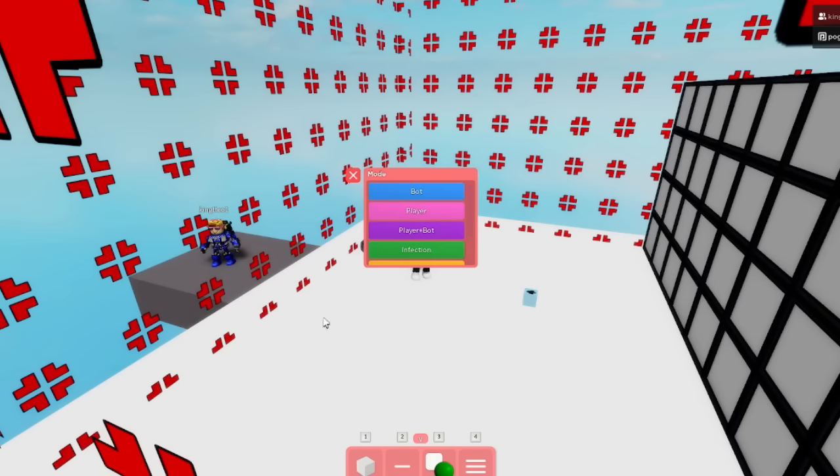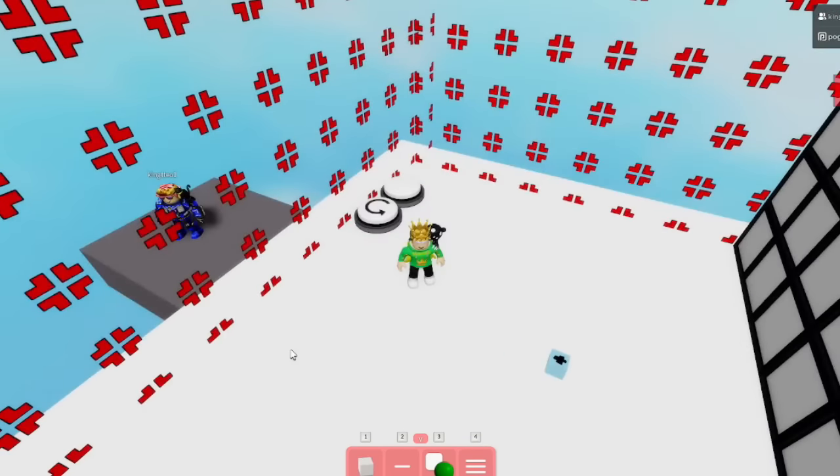Now set the mode to Player. The account you want the piggy coins on should spawn as Piggy, and your alt account spawns as the other one. When the Piggy spawns, I'll show you what to do next.